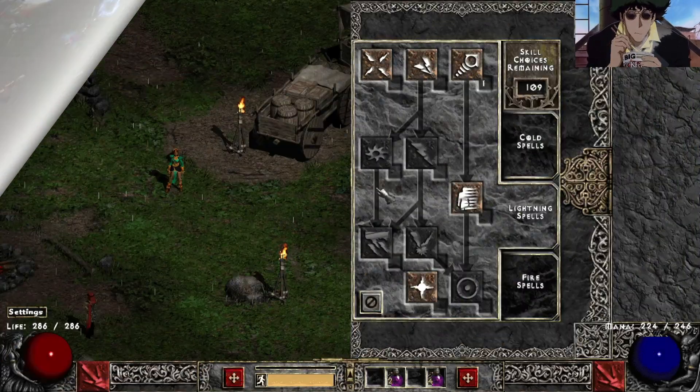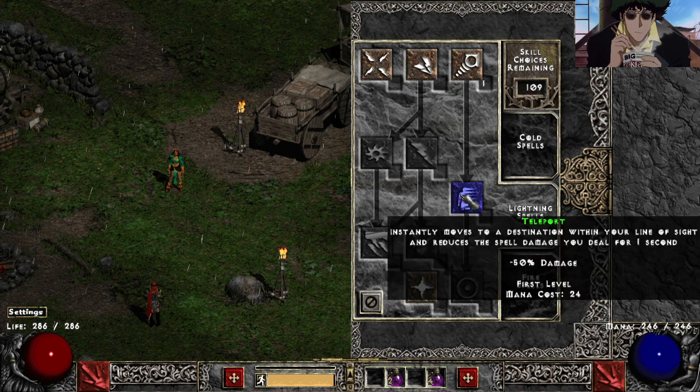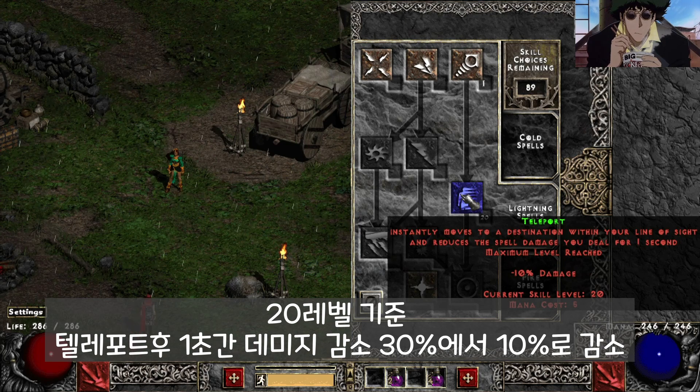There's a 1% damage reduction when you teleport for 0.5 seconds, which is 2 casts. That debuff used to go down by 1% per level — 50, 49, 48, etc. It now goes down by 2% per level this season. So if you max out Teleport, you only get a 10% damage debuff.